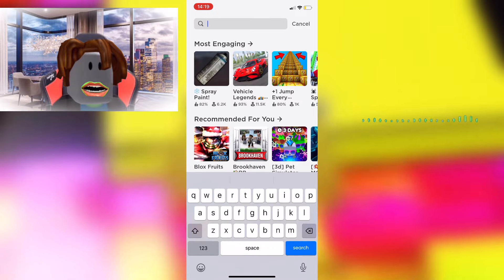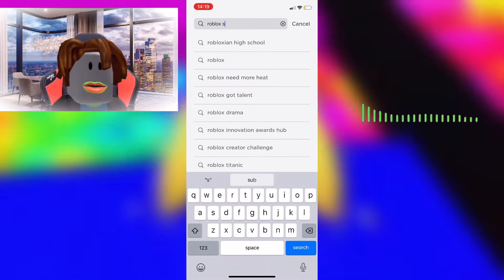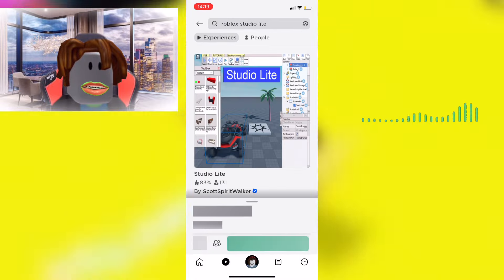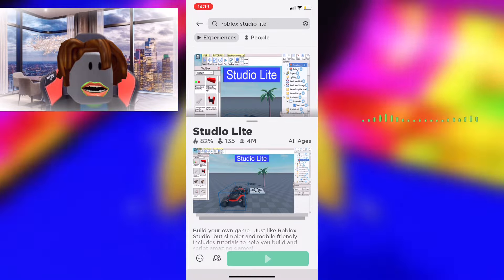Another way to do this is to go to Roblox, go to Games, then type 'Roblox Studio Light' and press Enter. Click on that game — with it you can basically create Roblox games on mobile.